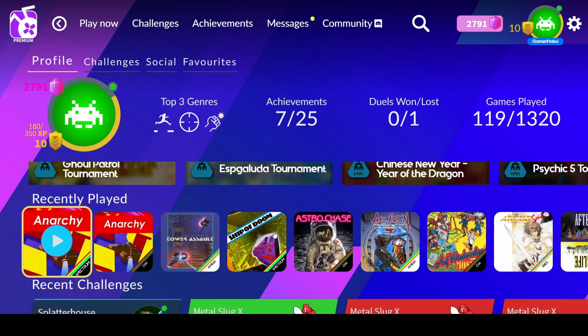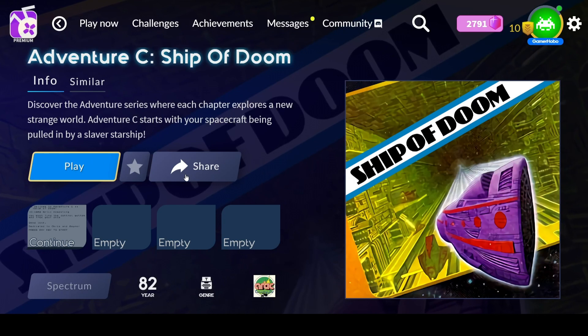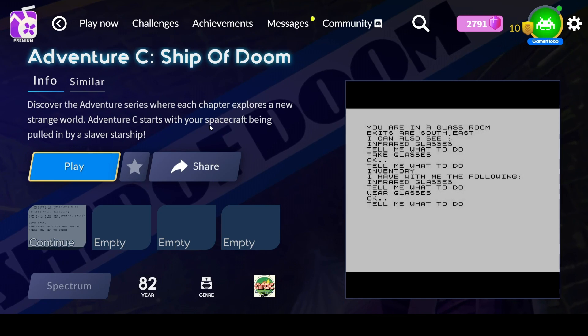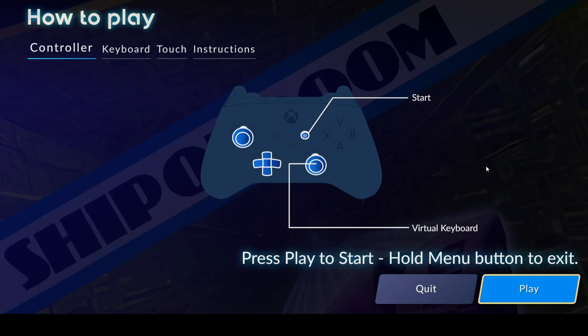Up next we have Ship of Doom — Adventure Sea: Ship of Doom — released in 1982 for the Spectrum. From the 'Discover the Adventure' series, where each chapter explores a new strange world. Adventure Sea starts with your spacecraft being pulled in by a slaver starship.